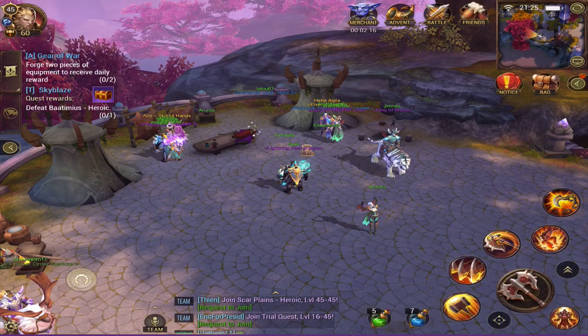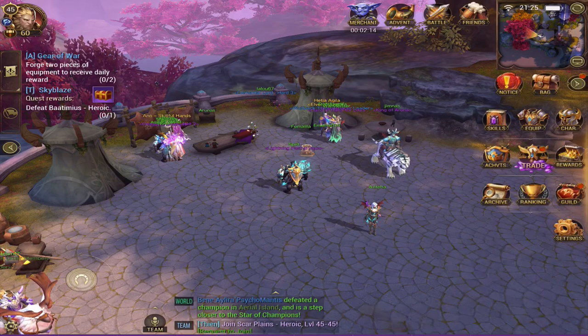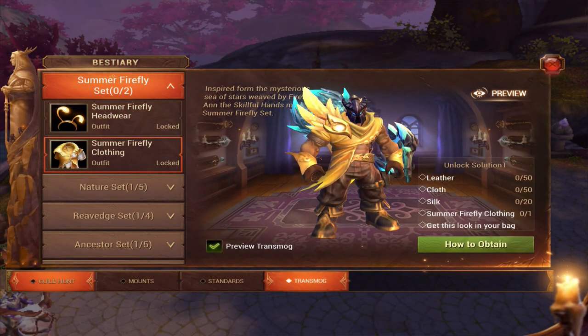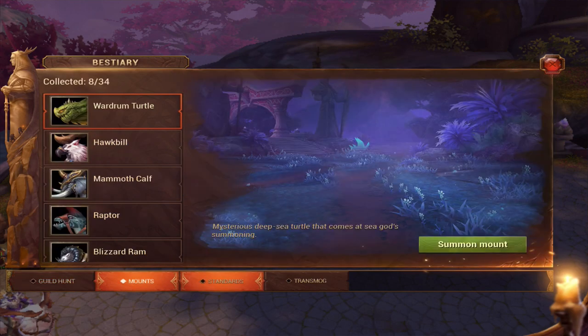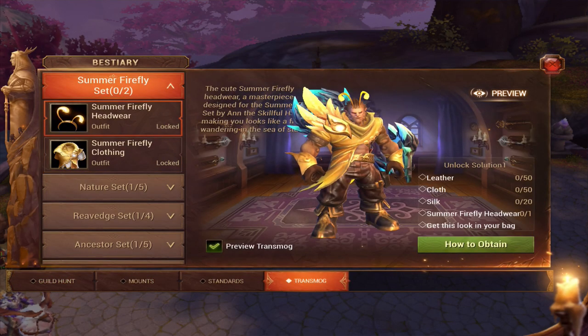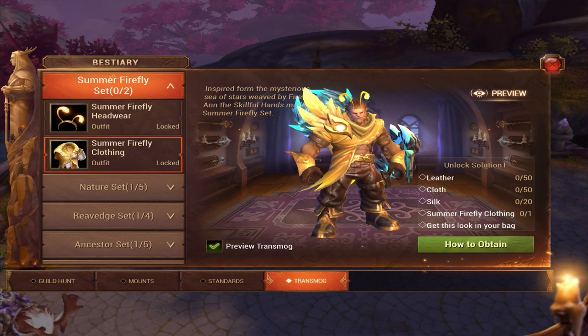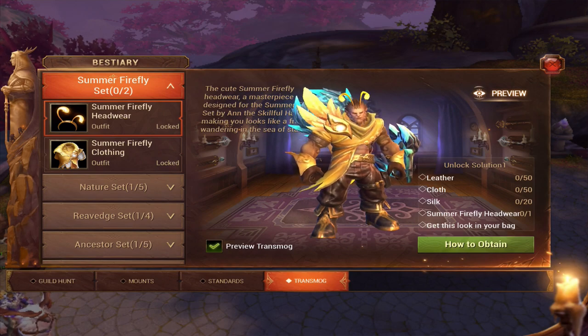So first of all, you can click on your bestiary - or archive, I don't know how to say it - but let's go there. You see the guild hunt, mount standards, and then you have the transmog right here. So there will be some special sets, probably every update. They will add a special set here. Now how to get that special set - there's two ways to do that.